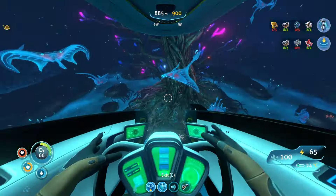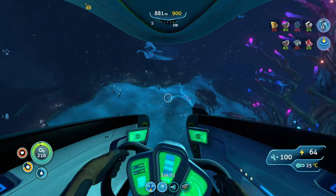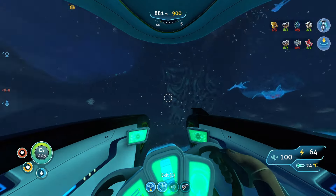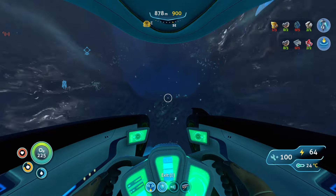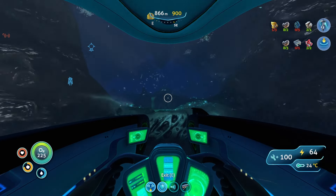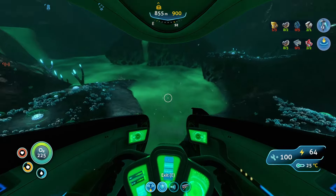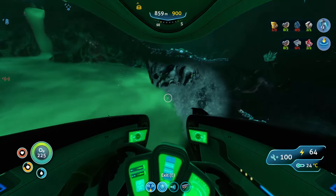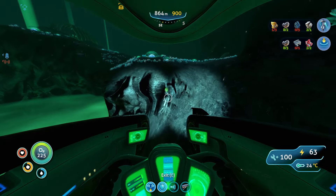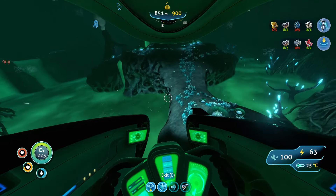Let's work our way back to the entrance. Damn, I should really drop a beacon — I need one. I'd be able to drop it right here. But as we make our way back to the entrance or the exit, let's see if we can find what we're looking for. See if we can find some crystalline.